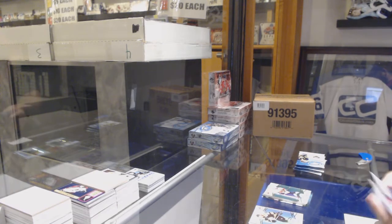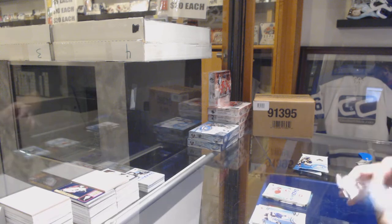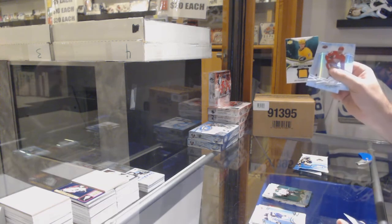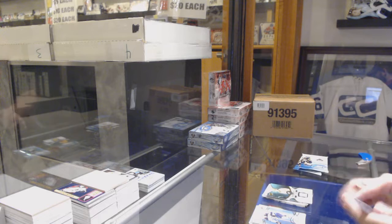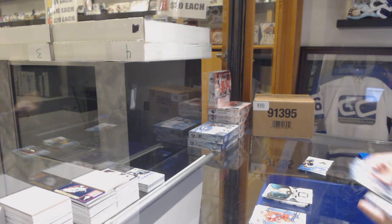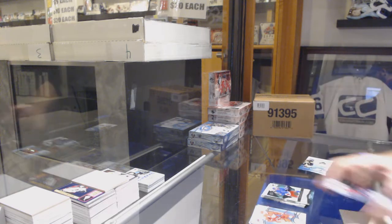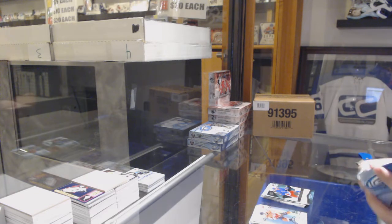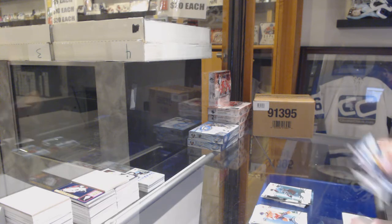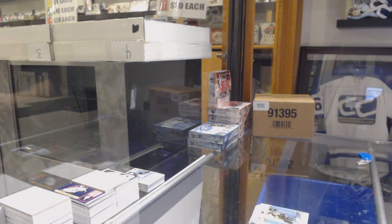We've got a Huberdeau for the Florida Panthers green, Carey Price Sub-Zero for the Montreal Canadiens, Jamie Benn Dallas Stars green, Ice Premieres Jersey of Tolvanen for the Nashville Predators, green of Draisaitl for the Oilers, $12.99 Tim Gettinger for the Rangers, green of Brent Burns for the Sharks, and a $4.99 Troy Terry for the Anaheim Ducks.